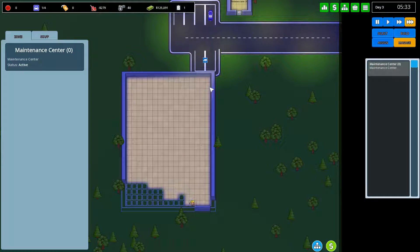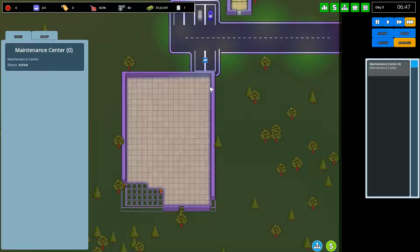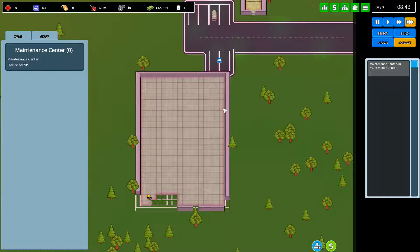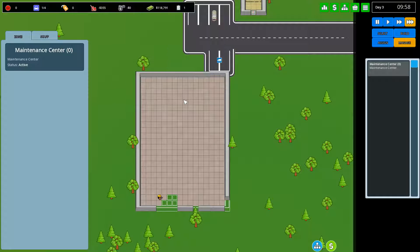Interesting fact — F10 is my video capture pause button, and it's also the hide your UI button. Oops. It's day three already, so it took two days to make this foundation. The tutorial tries to get you to make a much smaller foundation — about a third of the size of this one. Because I already know what's coming, I decided to make it bigger. We've still got plenty of money even though we're not making any yet. We are bleeding money because of builder salaries, but that's not costing us too much at all. The foundation is completed! Let's start building some stuff.